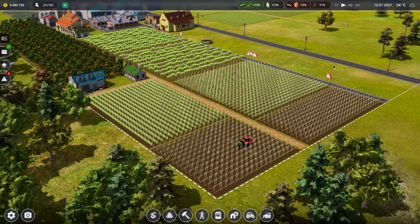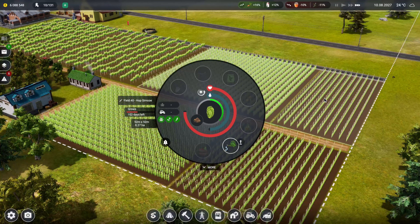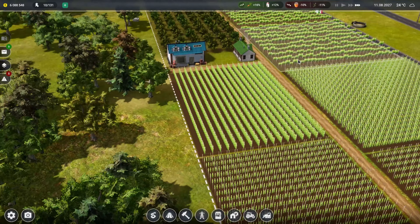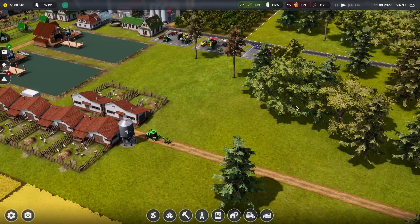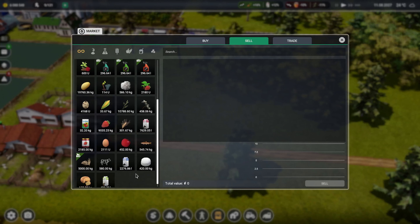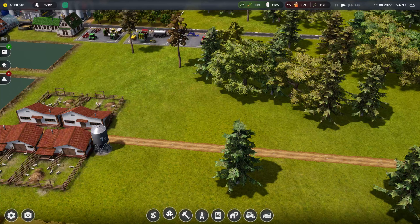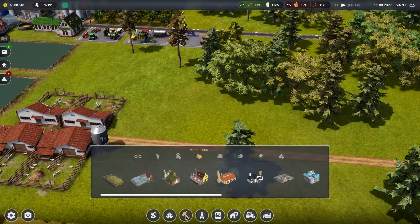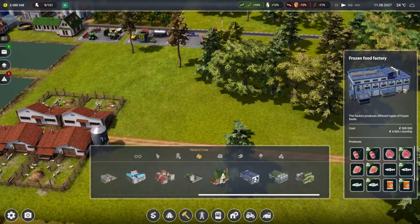Shall we come back in a second when this is ready to harvest? Just a quick update - still actually growing quite nicely, 97 days to go here and 101 days to go here. What I'm actually going to do while we're waiting for that is build a couple more things. We've still got quite a bit of money - six million. We haven't actually got any of these buildings down here.